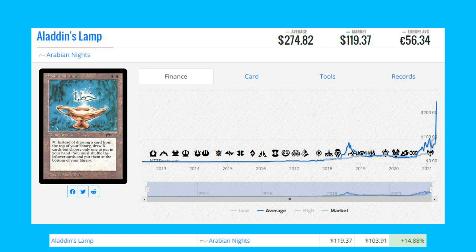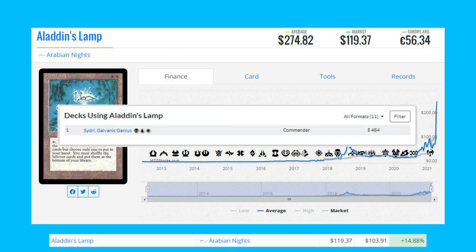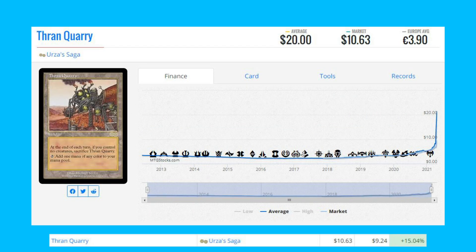Aladdin's Lamp from Arabian Knights — a lot of Four Horsemen sets on this list today — up 14.88% from $103.91 to $119.37. This card does see a little bit of play in one registered Commander deck, a Cedric, Galvanic Genius deck. The next card on the list is Thran Quarry from Urza's Saga.